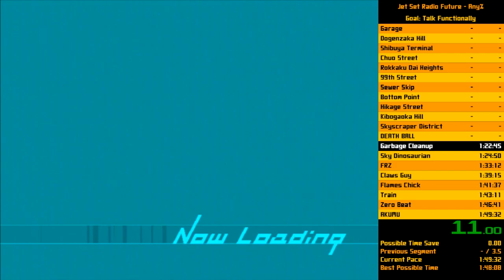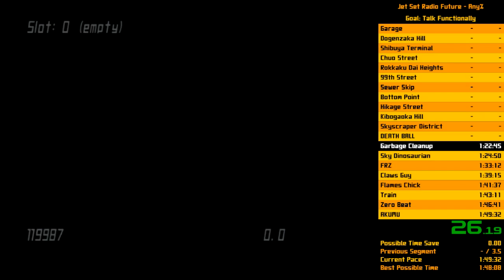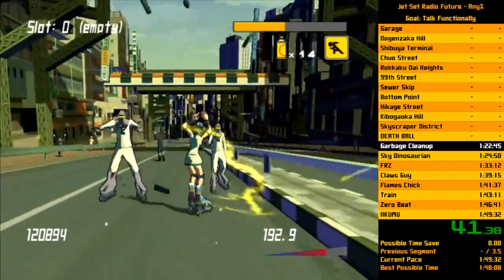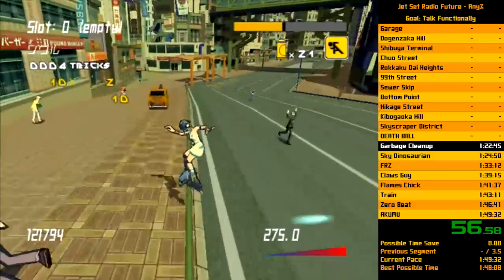Now we have noise tank cleanup — we can skip some cutscenes. We're going to start by going to Dogen. The point of noise tank cleanup is obviously to hit 200 noise tanks — 190 if you fail the sue skip, fun fact. We're going to pick them up as fast as possible. This is another movement-based section similar to Death Ball, but a lot more quick turn heavy. As you improve your quick turns, you'll see your times come down. There are patterns to how you should knock them out.